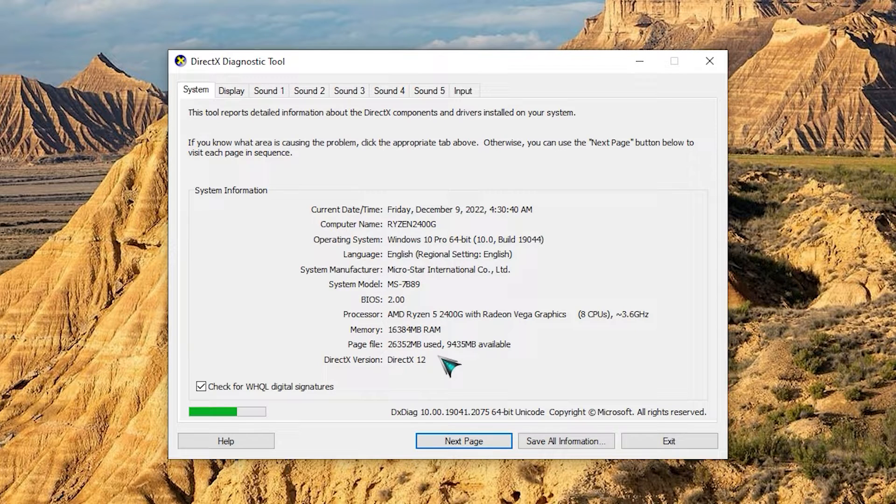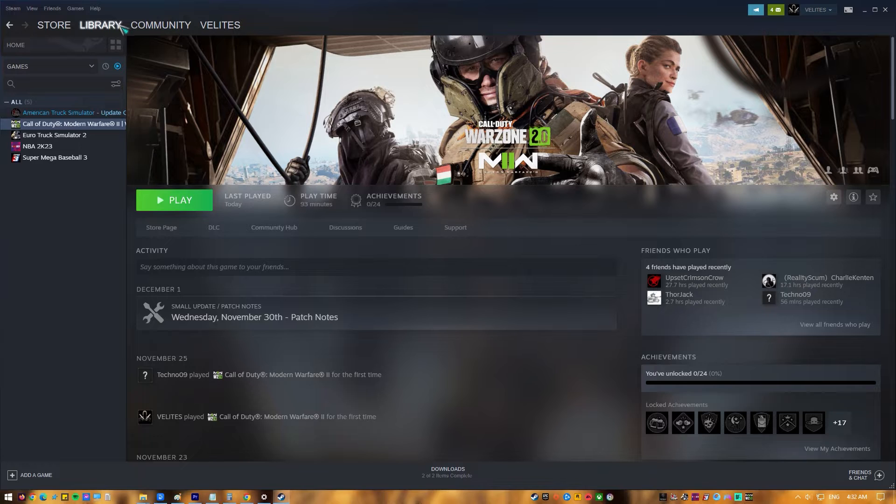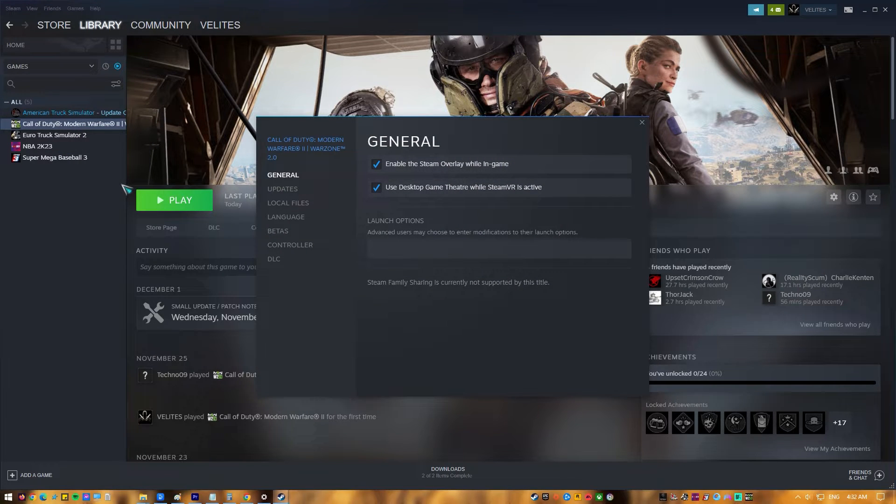Now that you know the DirectX version on your machine, open Steam. Go to the Library tab and select Call of Duty Warzone 2, right-click on the game and select Properties. In the left pane, go to the General tab, then go to Launch Options and type the following command: ForceDX11 or ForceDX12.